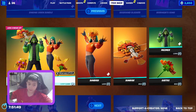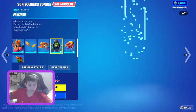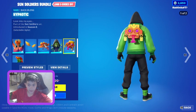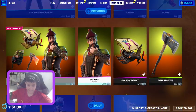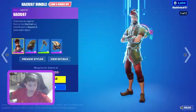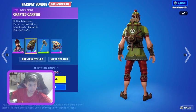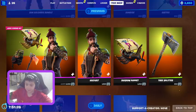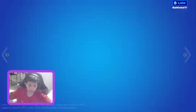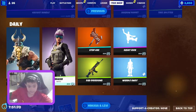Then we got the Sun Soldiers bundle — Sunbird, Sun Wings, Sunrise, Mesmer, Hyponautic Aesthetic. And then we got the Hackavot bundle with Hackavot, Crafted Carrier, Tree Splitter, and Shadow Weapon. Now we got Magnus with his backbling, Antler Cape.